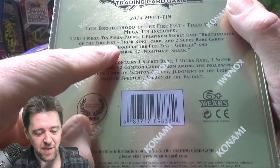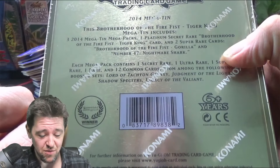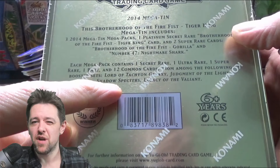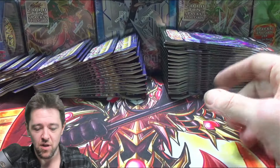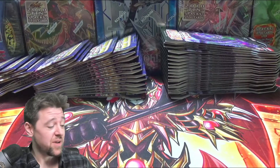We got three 2014 Mega-Tin packs. We got a Platinum Secret Rare Brotherhood — I forgot it was Platinum Rare, that's cool. Then we get Gorilla and Nightmare Shark. I can't remember what Nightmare Shark is right now, but that's okay. That'll be our main event because we also got 20 Valiant Smasher blisters and 20 Battles of Legends Monsters Avenged. So it should be a nice opening, plenty of potential.